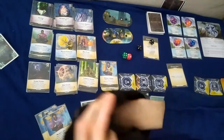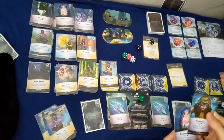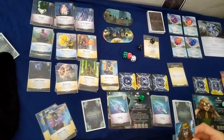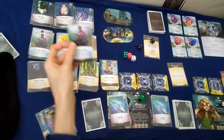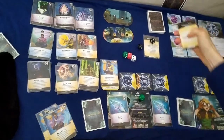Next turn is Claudia — prep the Spark, three ether in hand. I'll buy a Polyphase Turbine. Draw back up. Next Claudia turn: cast the Spark for two, taking out that minion. Prep Dust Caller, with six ether I'll buy another Energized Rubidium. Any ally may discard a card to gain one charge — let's discard a crystal.